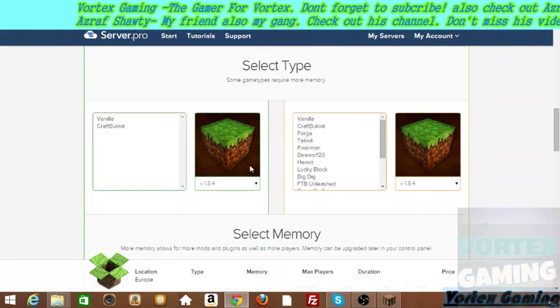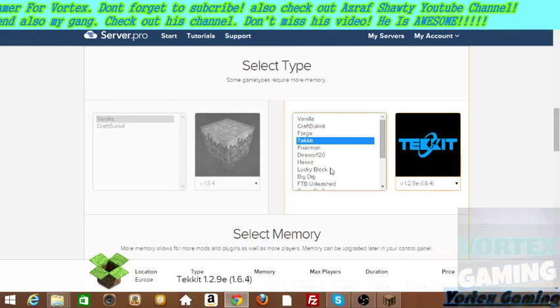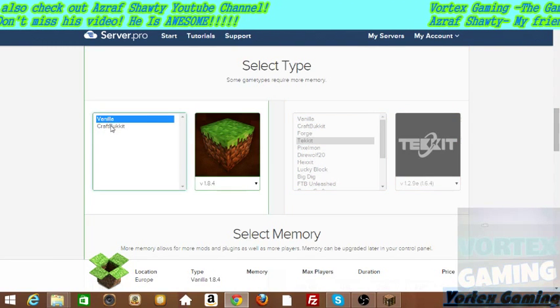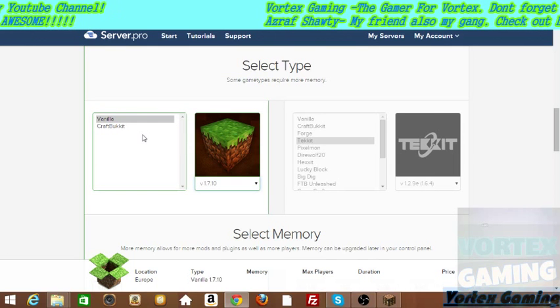So here's how you choose the type of your server. This is the free one and this is the premium one. I want the premium one, so I'll go with that formula.